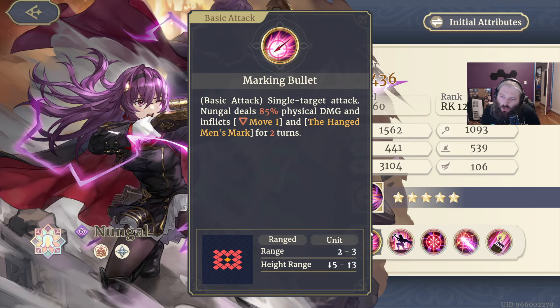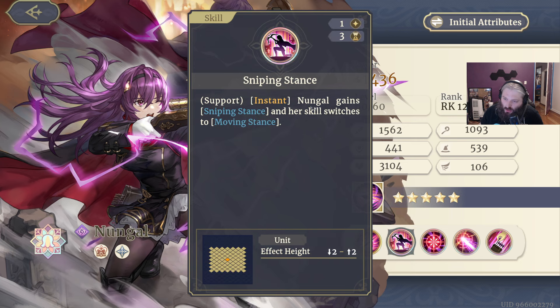A really cool ability is the marking bullet — probably at a higher level. It's an upgraded basic attack at 85% damage, which isn't huge, but it inflicts Move -1 and if you don't move it has a range of four. It also adds the Hangman's Mark to a target. So she's going to fit really well as the commander at the top of a Hangman's Mark team, applying it from very far away while other units execute it. She also has a way to exploit the Hangman's Mark herself, which leads into what might be one of the craziest abilities in the game.